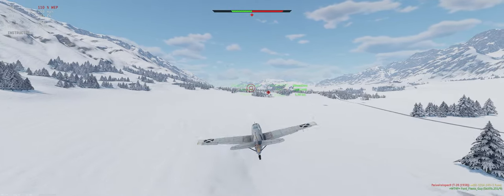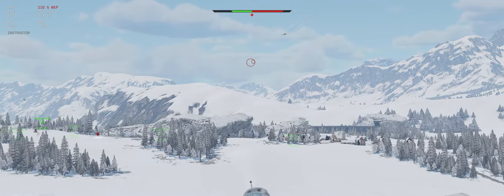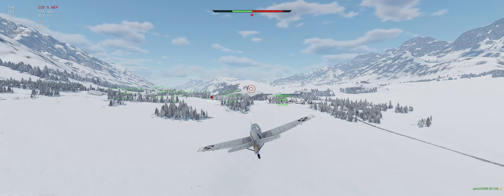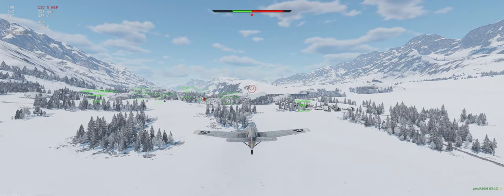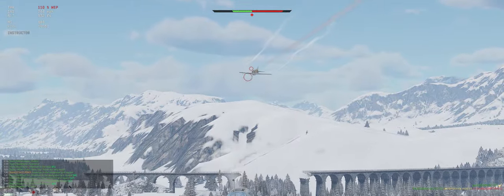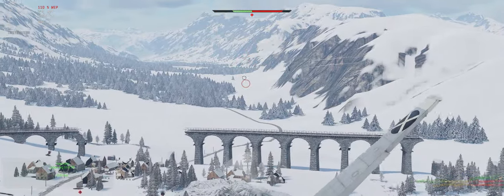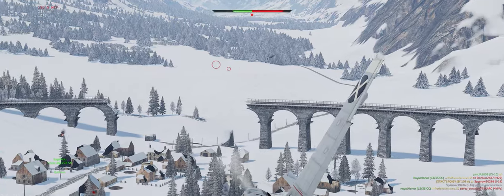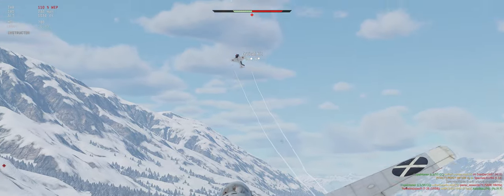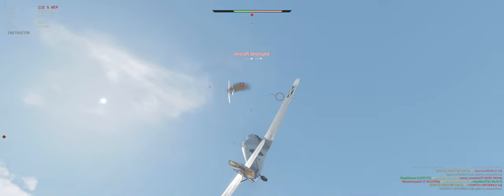There he is. Nice thing about this plane — well there's two of them — is you can go ahead and WEP the entire time. Doesn't seem to burn up the engine. This guy looks about dead already. Another one in front — I-16, acting like he doesn't see us. Good hits, he's down.